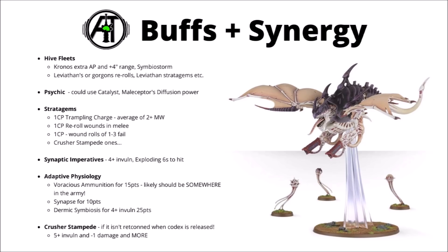You could also buy it a 4+ invuln save all game with Dermic Symbiosis — that's 25 points, so a little bit on the pricey side, but it would make it an absolutely serious challenge to shift if it isn't going to get an invuln save from the imperatives. And of course Crusher Stampede is awesome for just about every monster in the Tyranid Codex — even at base, getting a 5+ invuln, minus 1 damage, and access to all the stratagems would be absolutely astounding, making an already ridiculously powerful datasheet even stronger.